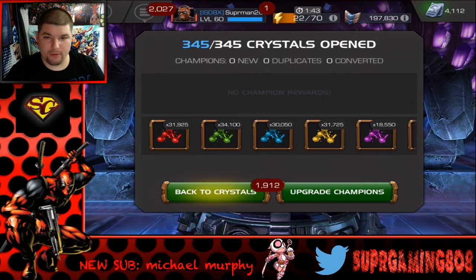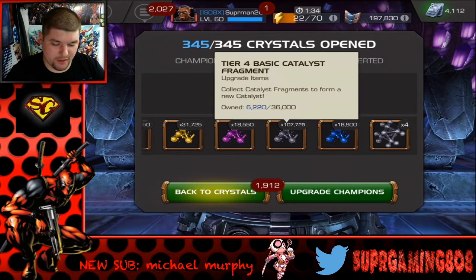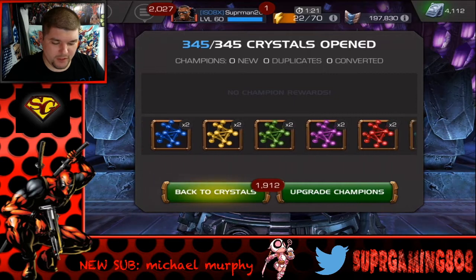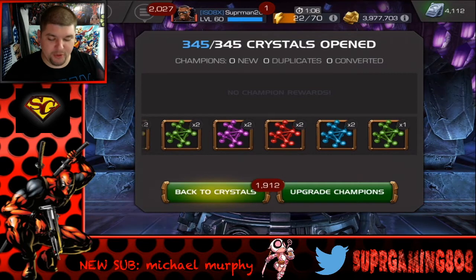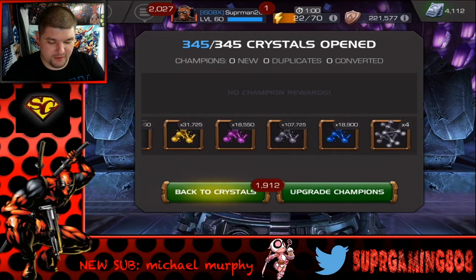Alright guys, we are finally done. We opened up 345 of these map five alliance quest crystals. These are all the shards we got. I didn't count how many T4 basics we got right here - it says 107,000 shards, which is kind of weird. We got four fully formed ones. We maxed out on science again, but we have a science champion we're going to rank up.